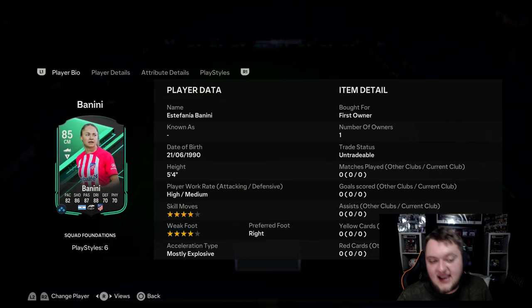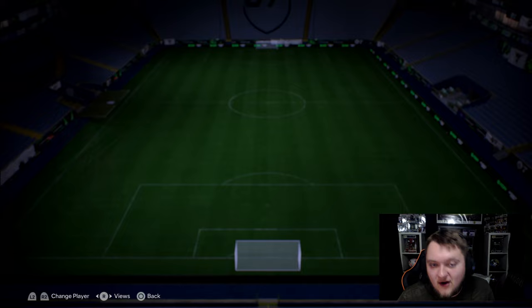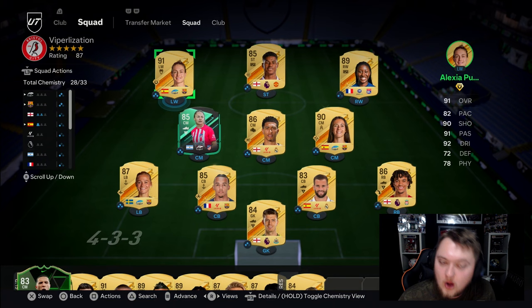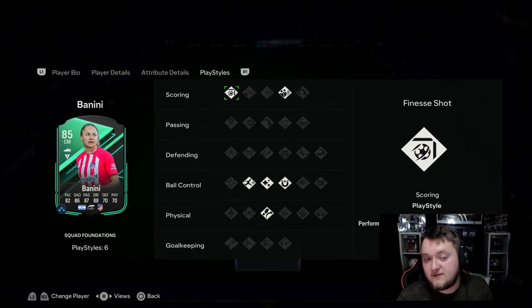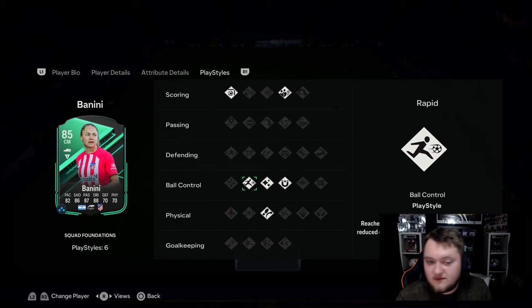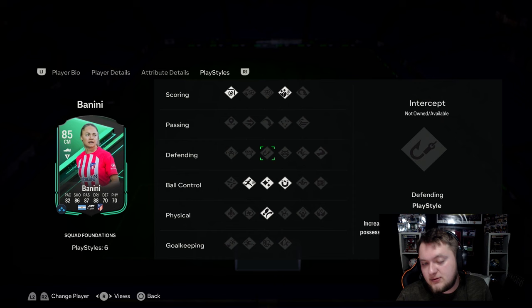She's got 88 dribbling, 70 defending, and physical. Five foot four, high/medium work rates, four-star four-star, right-footed and mostly explosive. She can play center mid and left wing - very similar to Putelas, who I also have a review on the channel. She's got no play style pluses but has finesse shot, dead ball, first touch, flare, rapid, and also treviela as default play styles.